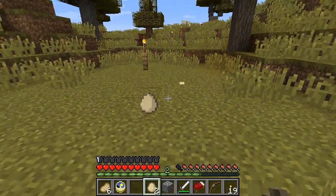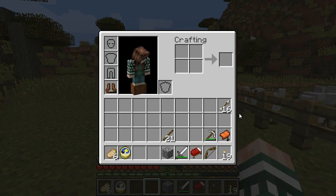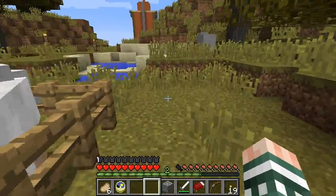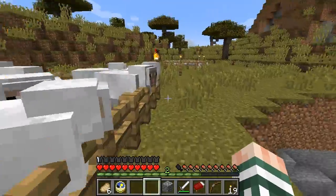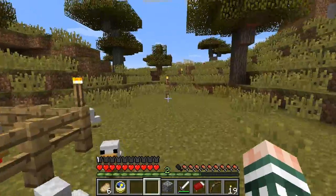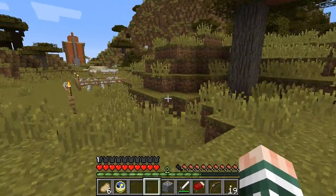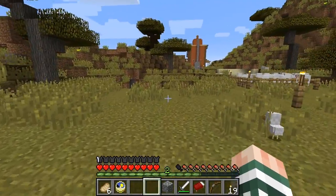Plenty of chickens around here. I also have so many sheep — I don't know how these sheep are getting out of that pen, but I think some of them have managed to escape. I'll have to worry about that some other time. Now you may notice these torches I've got here — these torches are here for a reason.